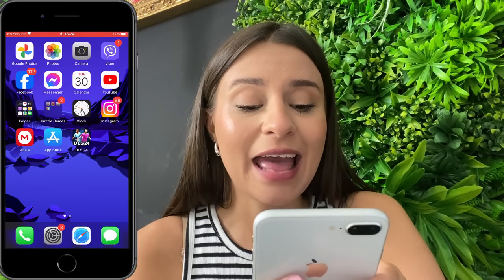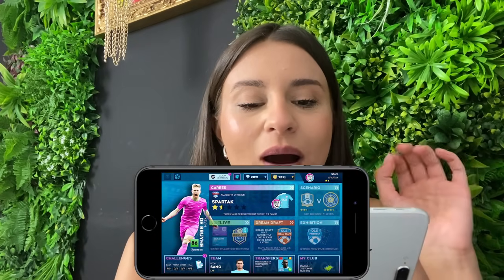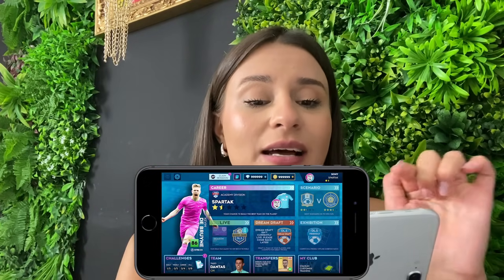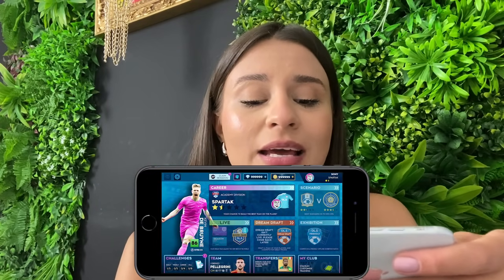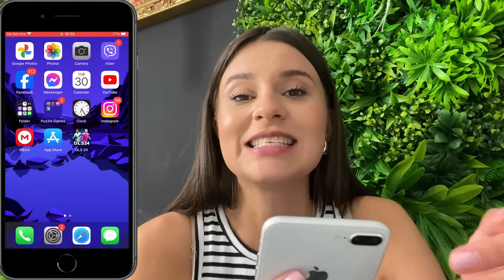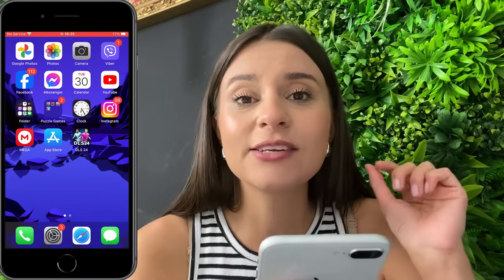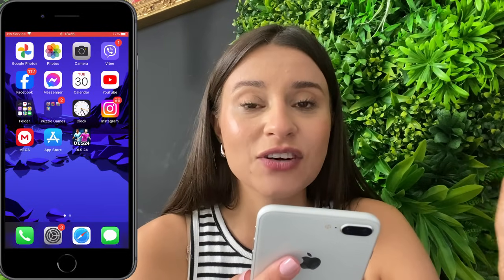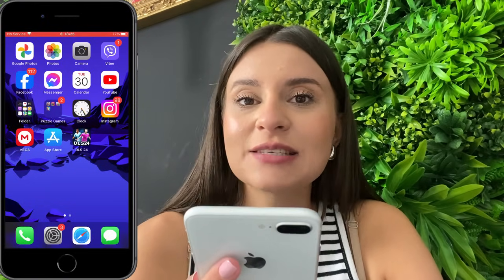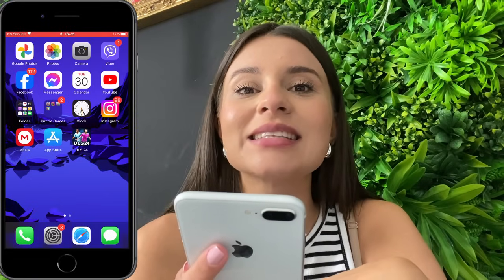Let's go ahead and enter the DLS 2024 app so you can see for yourself how I have zero gems at the beginning and now I'm getting tons of them. So if you want to get them as well, just make sure you follow each and every one of my instructions because they're super easy. The first thing that I want you to do is go ahead and update your DLS 2024 app to its latest version. So go to your App Store or to your Google Play Store and check if the app needs any updates. If it does, make sure you update it to its latest version. If it doesn't, you're good to go and you can continue with all of the steps.